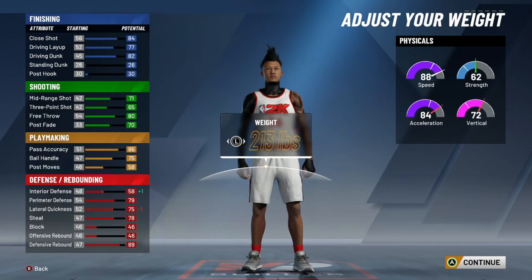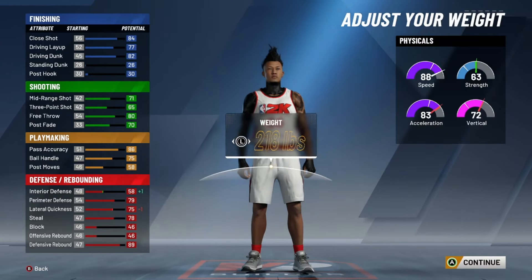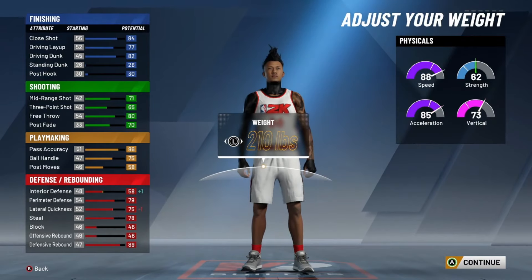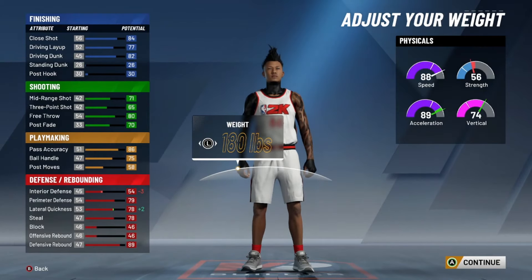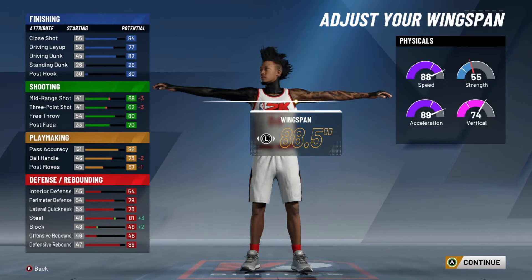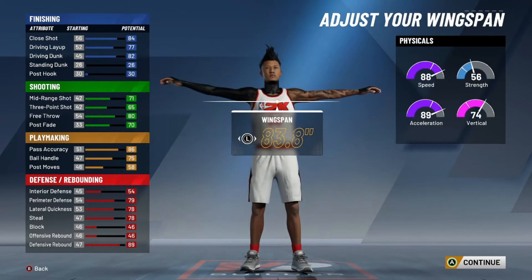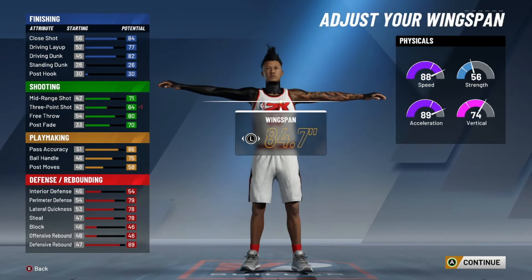Now your weight — this is where it gets tricky because you don't want to put the wrong weight. The best weight to go with is 210, honestly. Or you can go the lowest weight — it doesn't really matter, it all depends on you. We're going to go with the lowest, 180. For your wingspan, don't go highest because it drops your three-pointer too much, and don't go lowest either. The perfect one is in the middle — go with 83.8. You won't get rebounds or contests with small arms.